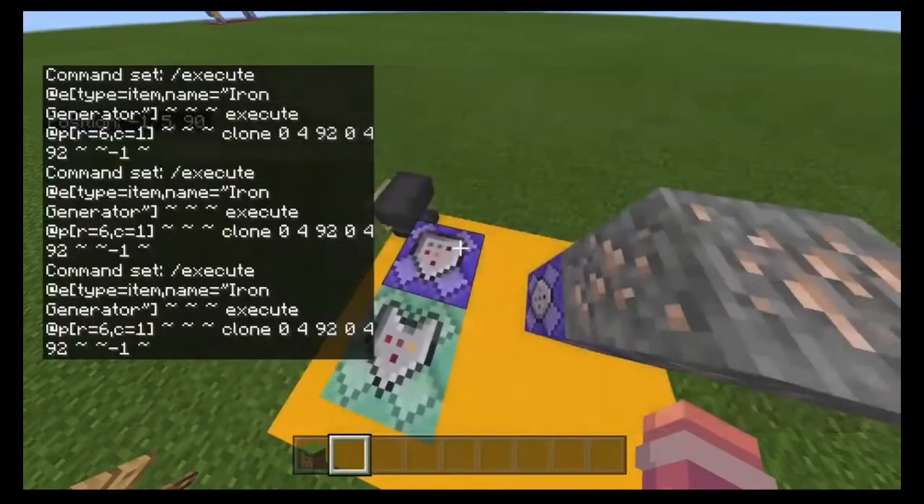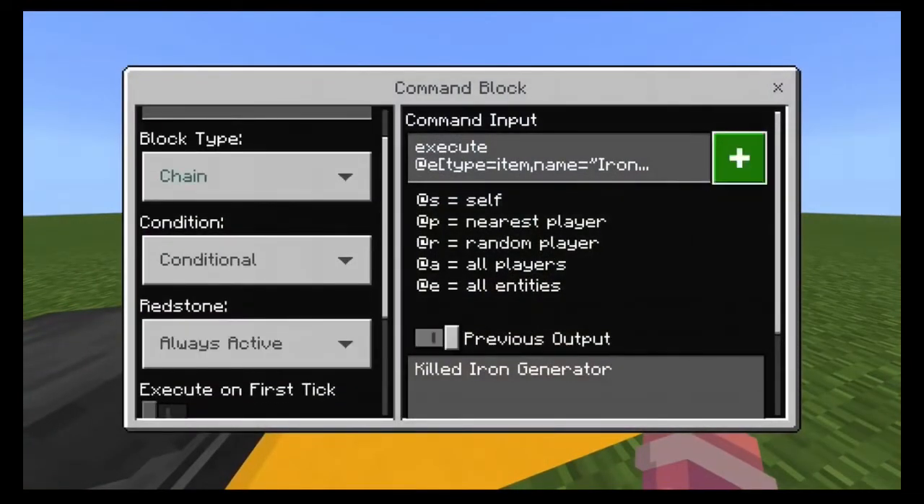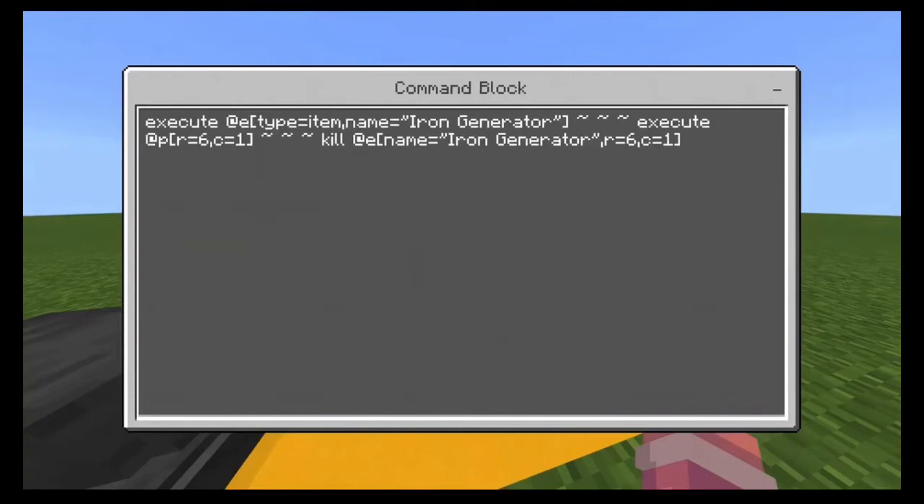Then the chain command block is set to chain, conditional, always active. The command is: execute at @e[type=item,name="iron generator"] if @e[r=6,c=1] run kill @e[name="iron generator",r=6,c=1]. Also, I'll leave this on the screen for a couple of seconds.